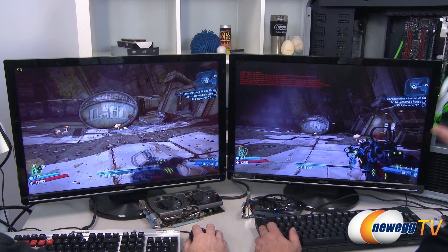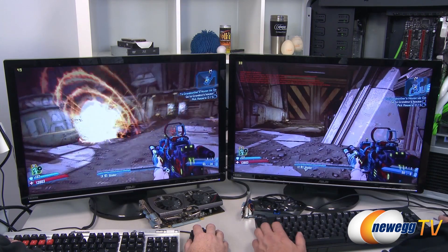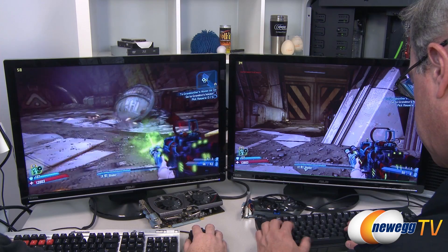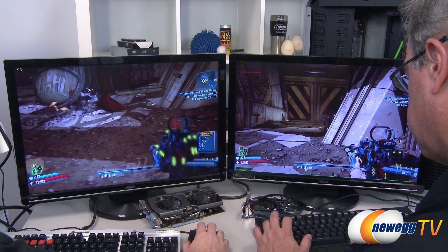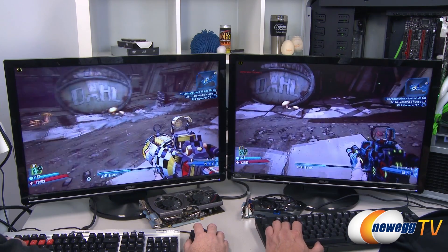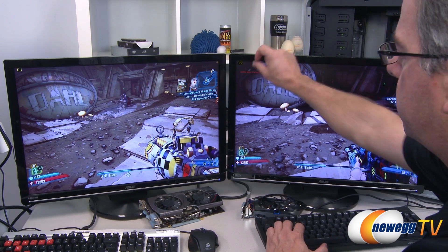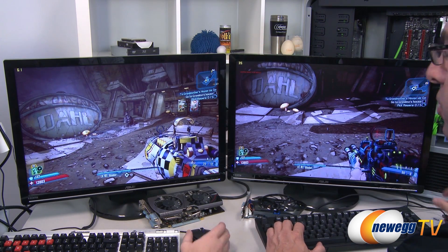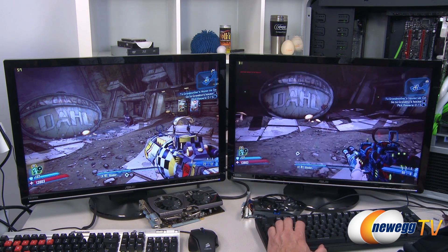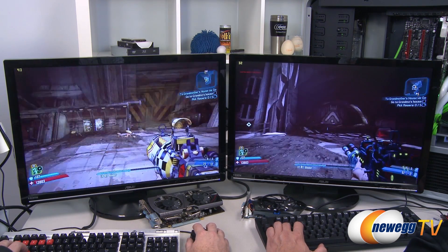Just so everybody knows, this is a debug build of Borderlands 2, but it's effectively the same content — it's just an early version of it. Now I've turned off physics on the 9800 GT side and my frame rate has gone from about 20 to about 35. You can see it's definitely playable, but there's no more of the physical effects.